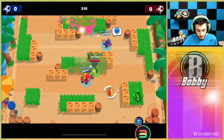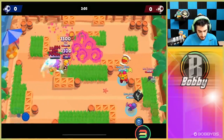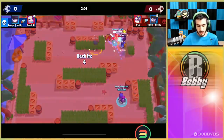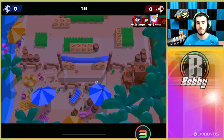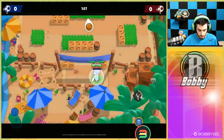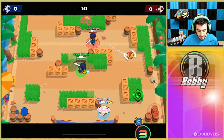EMS has three different gadgets that are going to help her stay alive from us. We don't want the ball - the ball is not something you want as Mortis. We just want to continuously target this EMS. We're not useless, but we're not that great until we get supers. If you're getting kills without using your super, that's pretty good.